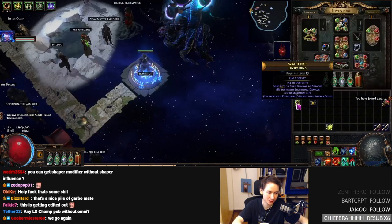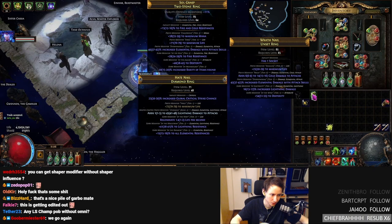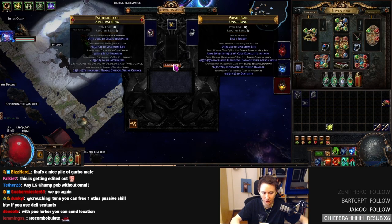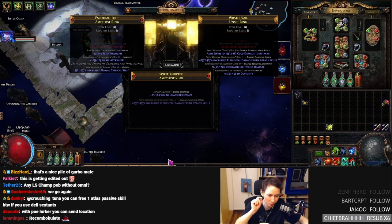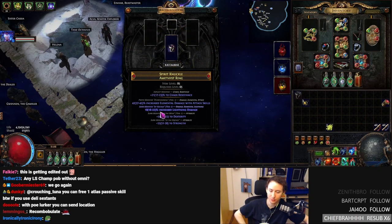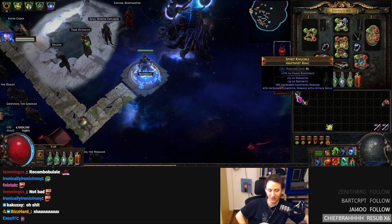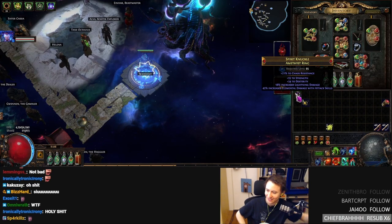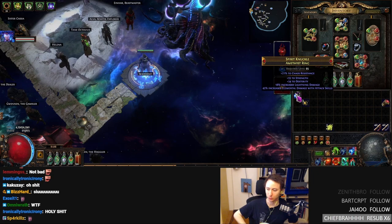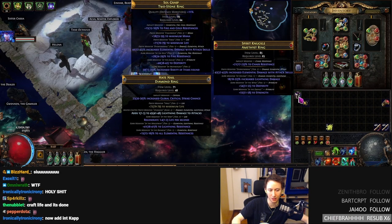We're going to recombobulate this and hopefully it doesn't go wrong. We got strength, global crit, some life, and dex. Okay, so we chuck these two together and recombobulate. We kept shaper influence again, which is really nice. If you want elemental damage with attacks — oh my god, okay, see that's really good. That's really, really good. That's a super good recombobulation right there.